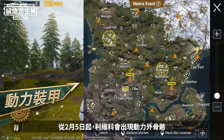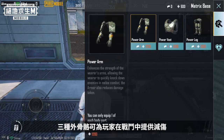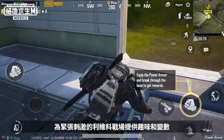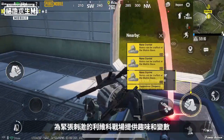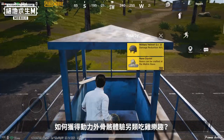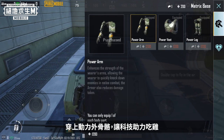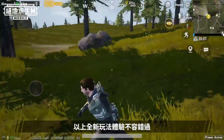The new high-tech Power Armor will be available from February 5th. Each of the three parts of the armor reduces damage taken in combat and provides buffs and skills as well as a hidden ultimate attack. It's sure to make the exciting Livik battlefield even more interesting and unpredictable. Pick up nano crystals and armor blueprints on the map to craft Power Armor. Wear Power Armor and win with superior technology. I'll be waiting for you in the Evo Ground Power Armor mode.